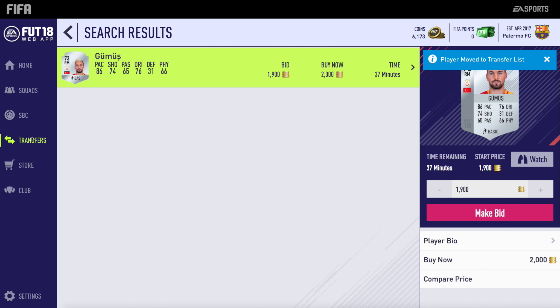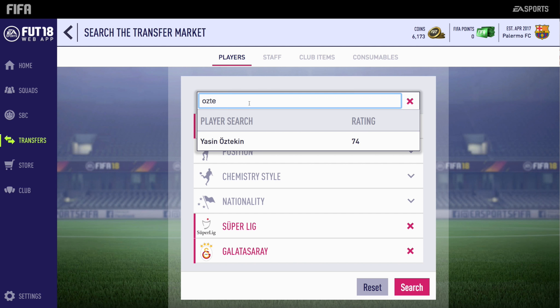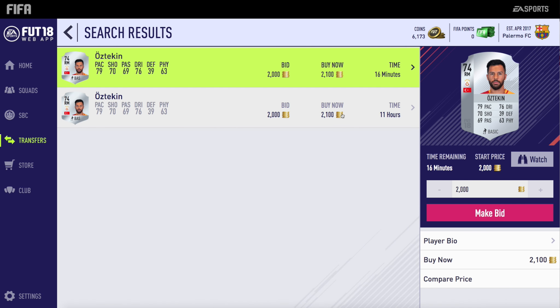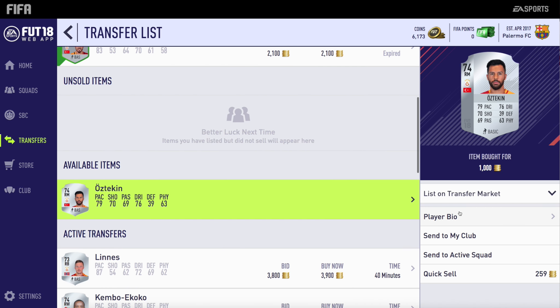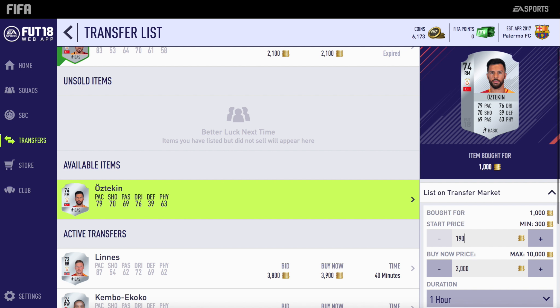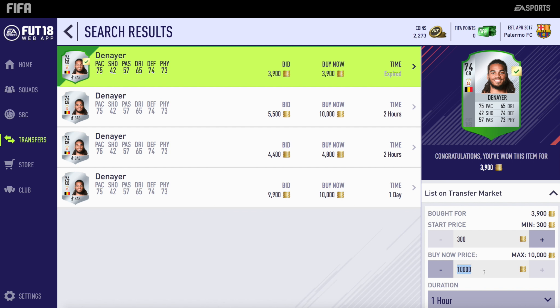I cannot express enough to you guys how effective silver trading is. In my opinion, it's the best way to trade if you don't want to snipe. Because you can literally go and spend 50k on silver players and just flip them incredibly quick. I'm probably going to do a separate video — a 50k challenge where I pick up a load of silver players and show you guys how to make coins as quick as possible.